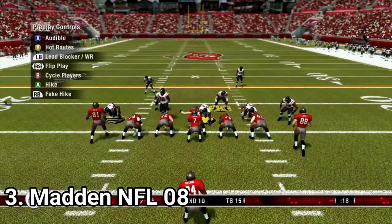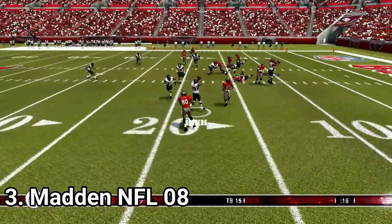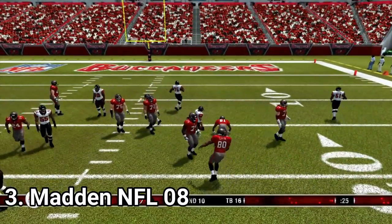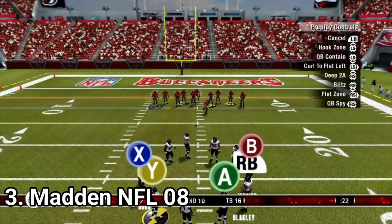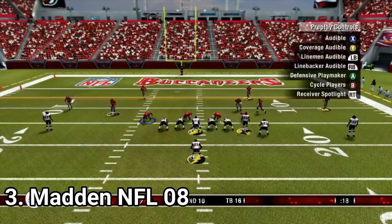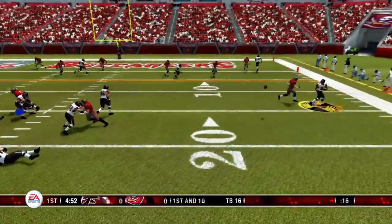For example, one is a hard hitter, another one has accurate shots, and so on. This means that both teams have some unfair advantages, but if they both have skilled players, the attributes nullify themselves. This adds a little more strategy to the game and it's a nice new addition.